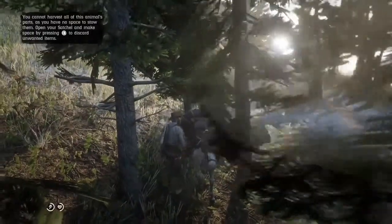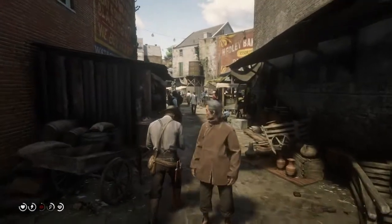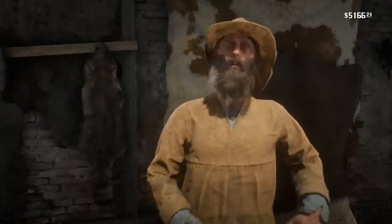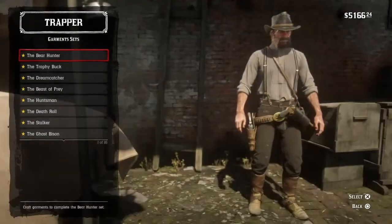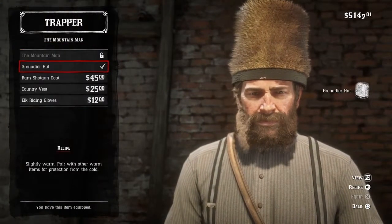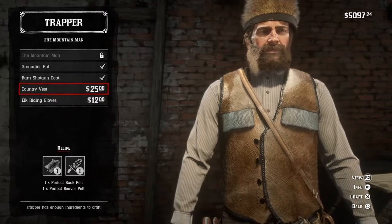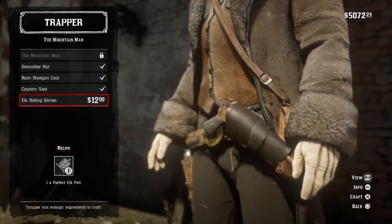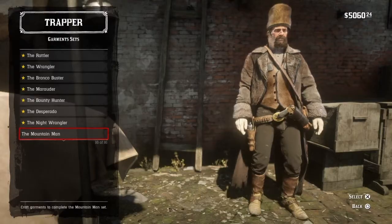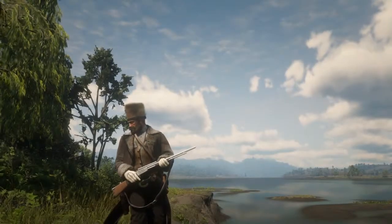Once you've got your pelts and hides, take them back to the Trapper of your choice so he can put this outfit together. I recommend taking pelts that are stored on your horse to the Trapper as soon as you get them, because you can lose these by getting killed. Things like muskrat pelts are okay because you can put them in your satchel and they're not stored on your horse. Nothing worse than hunting a difficult-to-find animal more than once because your horse bucked you off a cliff. Hope you enjoyed this video - have yourselves a great day, and as always, take it easy.